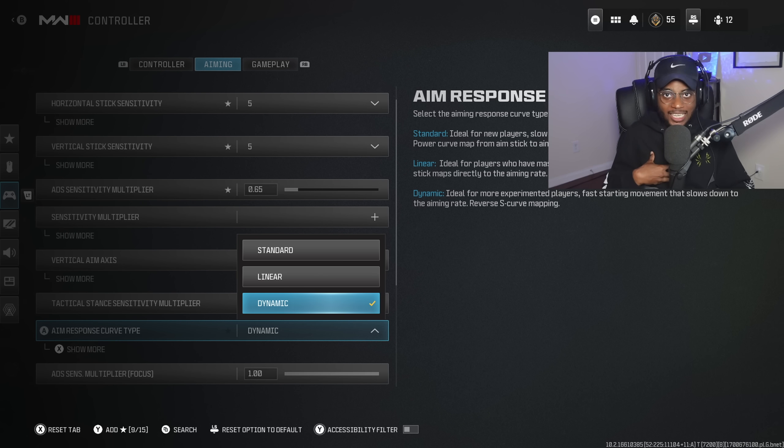I was a huge advocate for leaving the aim assist response curve on Standard, because at a moment's notice they can make drastic changes — kind of like they did in Modern Warfare 2 during the later life cycle. But here in Modern Warfare 3, Dynamic is going to be amazing. This is essentially going to allow you to be more accurate immediately upon trying to aim at another player, and that's something you want to keep in mind when trying to win as many gunfights as possible. Because the time to kill is slower in this Call of Duty, being accurate as quickly as possible is going to be key. Standard is not ideal anymore — we're going to have to make some changes, and I made a drastic change by switching to Dynamic.